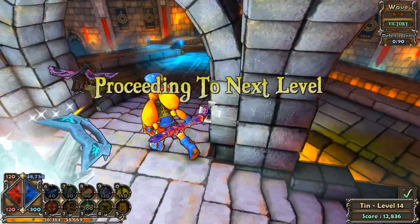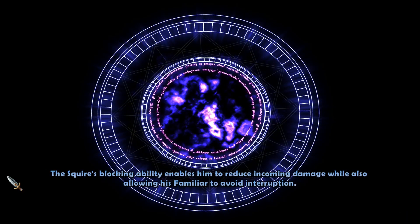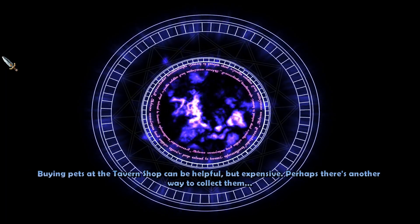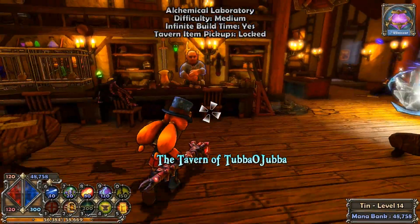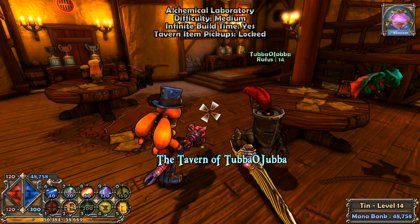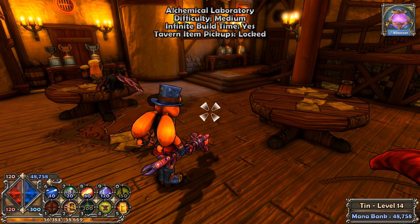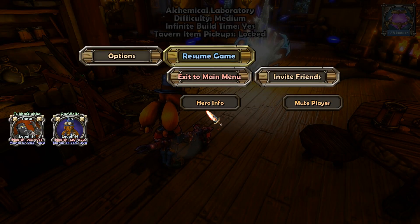Next level — see you when we get to the tavern. You've got to check your settings and figure out what's going on with the lag. It should not have been lagging like that. I've got a staff I want to pick up here at the tavern. I gotta solve something anyway, so I'm going to go back to my tavern.